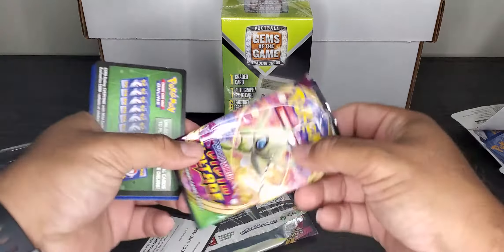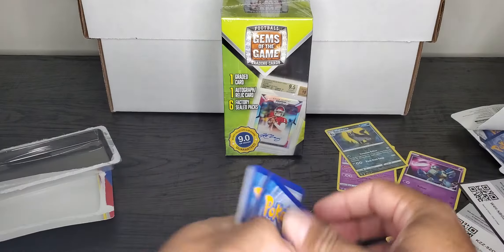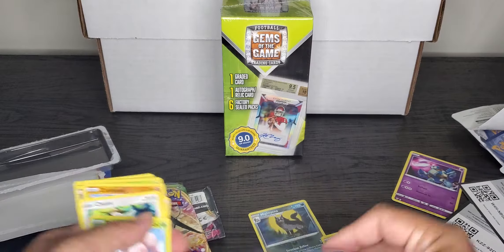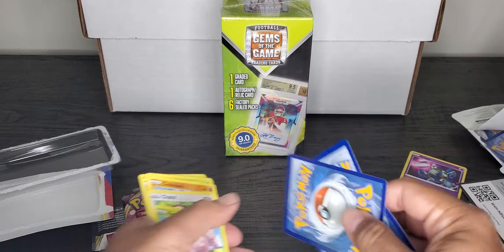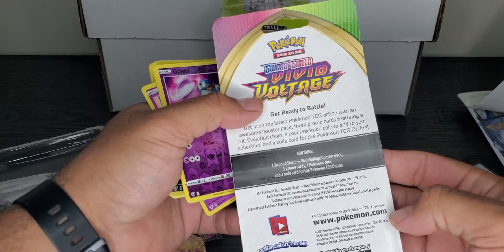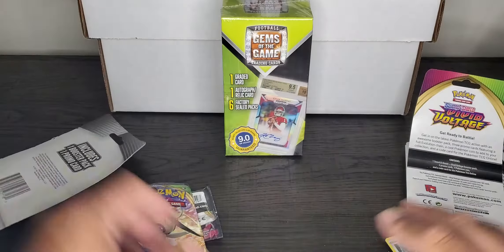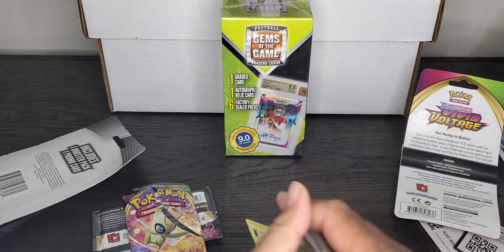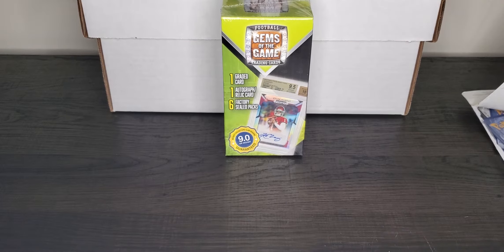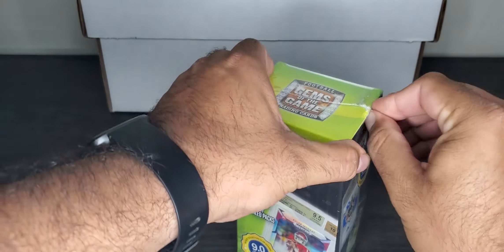These are Vivid Voltage. Just a reverse hollow — if it's a regular hollow that's nothing special, they'll leave it in there, but if it's any of the case hits or any of the good cards, they take them out. PSA: do not buy these repackaged because they're not from Pokemon. They're definitely not worth the six bucks. If you ever go to a store and miss a restock, just say forget it and don't buy those either.